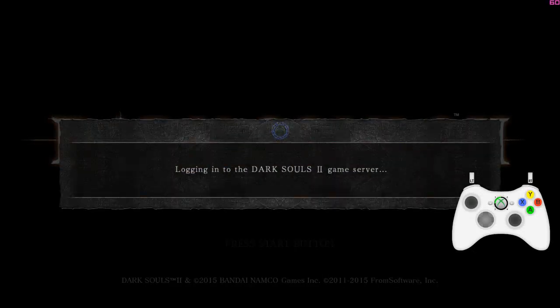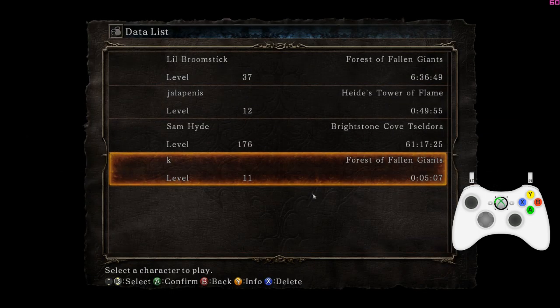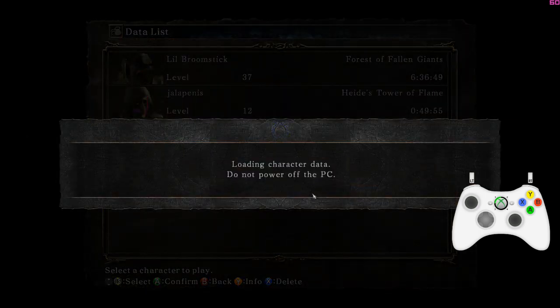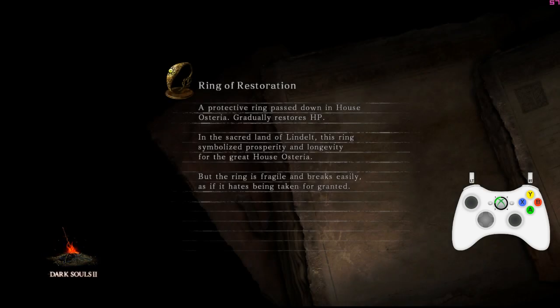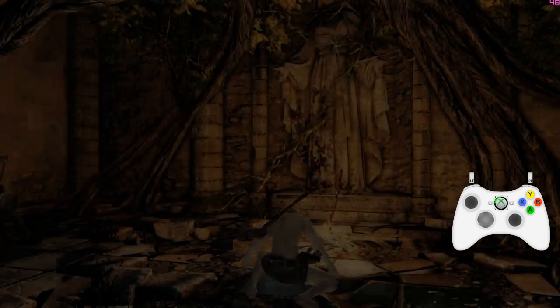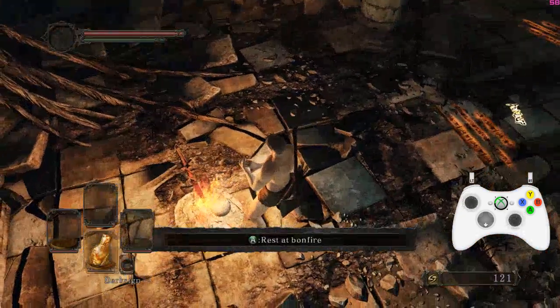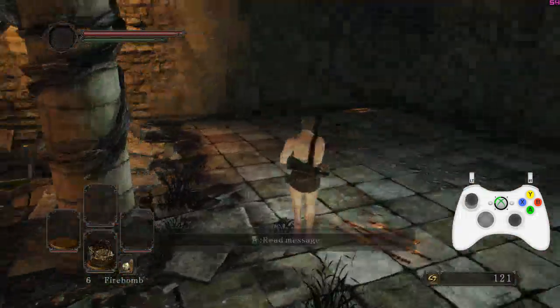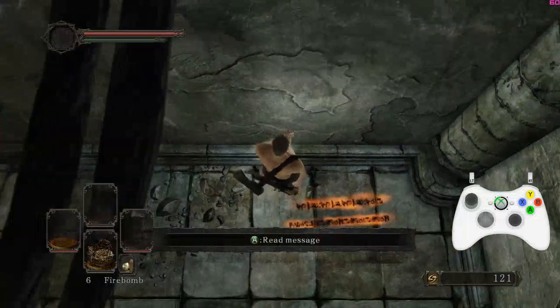I found a fairly consistent skip in Dark Souls 2: Scholar of the First Sin. Well, I didn't find the skip — it's the bomb skip in the Cardinal Tower. It seems like for people with the Scholar of the First Sin edition, it's been fairly inconsistent, and it has definitely proved difficult for me because I've been trying to record this a few times. But multiple times this trick has worked for me, so I'm hoping you guys have the same luck.